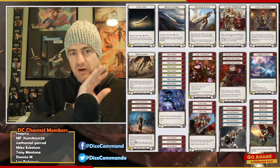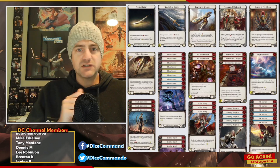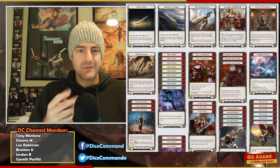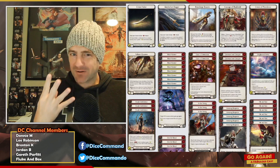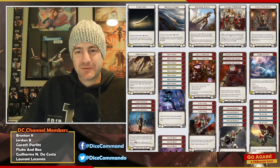Back to the deck itself: if the Saber hits, the Saber can swing again. So at the very least you can go Saber, Dagger, Saber. But that's four resources, which really sucks.